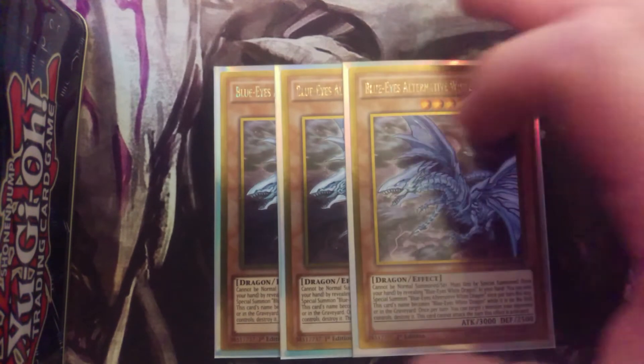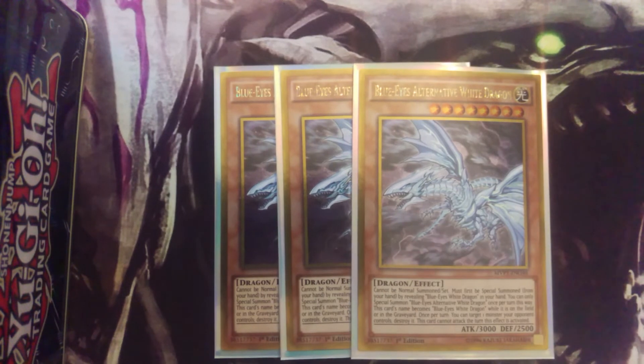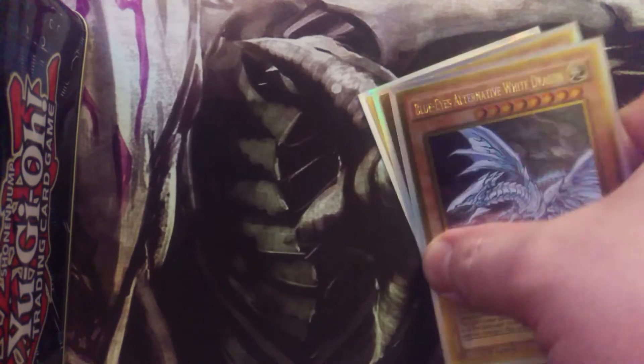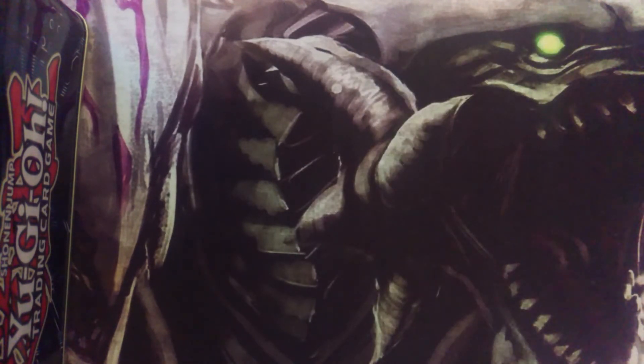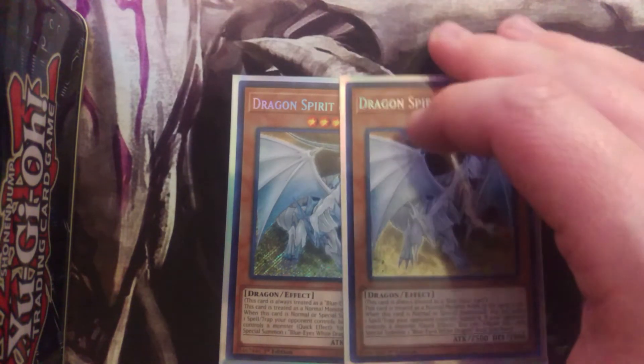Of course the namesake — your three Blue-Eyes Alternative White Dragons. This is great because all you do is reveal a Blue-Eyes White Dragon and he special summons himself out. He's good to get your Level 8 Xyz plays going, and he also has an effect where you can pop a card, which is nice.